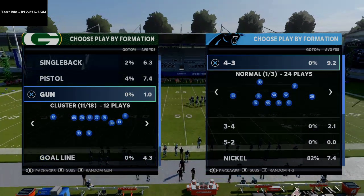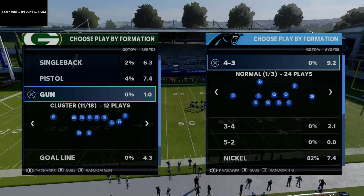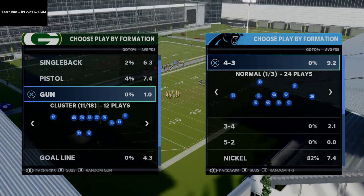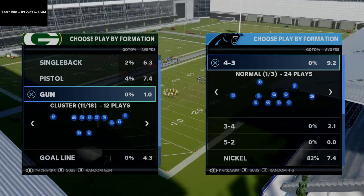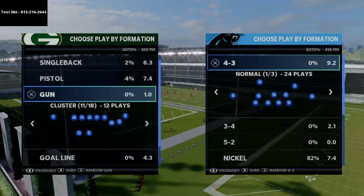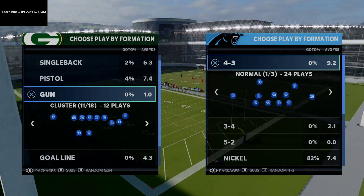I wrote an entire ebook on the Arizona Cardinals air raid offense and the 46 defense, which you see a lot of pro players using. We've been running that pretty much the entire season, utilizing the nickel 3-3-5, nickel 3-3-5 wide, nickel normal, big nickel over G, and then occasionally some 3-4 bear and 4-6 bear as well. It's my Madden 21 competitive guide — both the offense and the defense together, so you get both for the price of one.